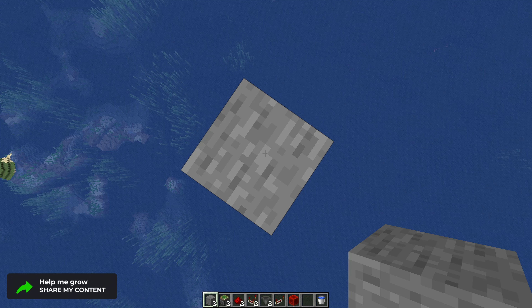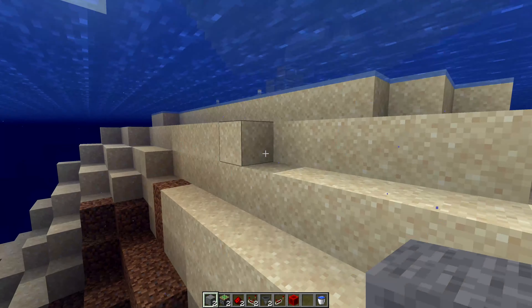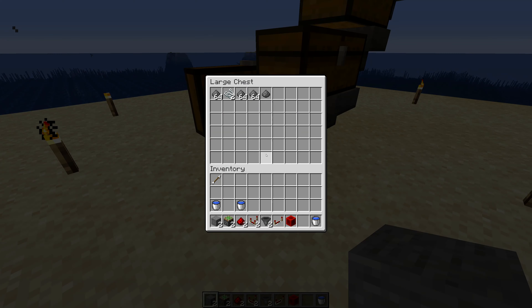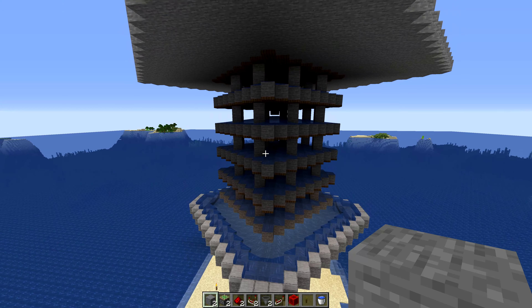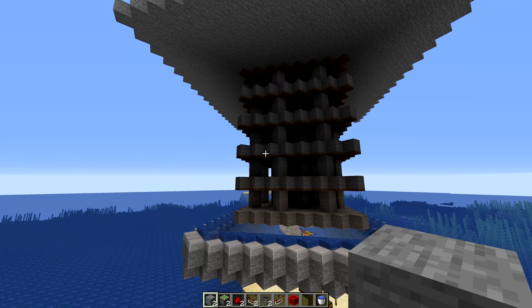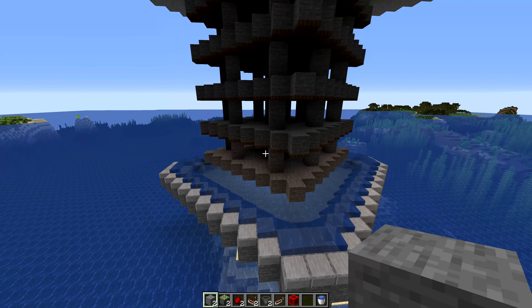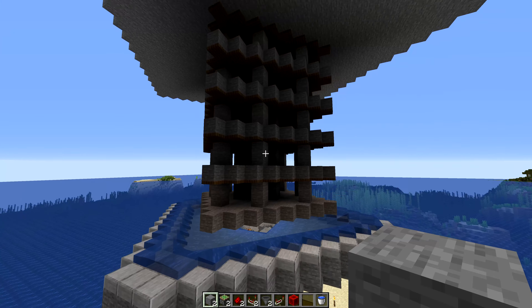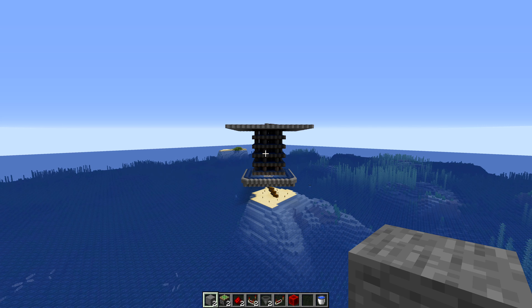I've been AFK up here for only about five minutes at Y-level 193 — which is 128 plus 65 from before. Let's drop down to the bottom and see how much was generated in that five-minute time frame. We got a couple of string — not sure how since everything should be spawn-protected — but we're getting quite a few creepers in there. If you fly away from it a bit you'll see them spawning in relatively quickly. If you make this farm bigger it should easily produce a ton of gunpowder.